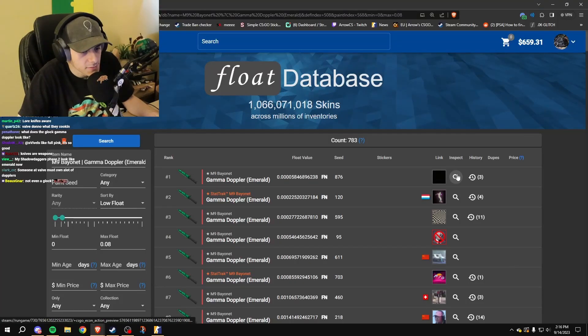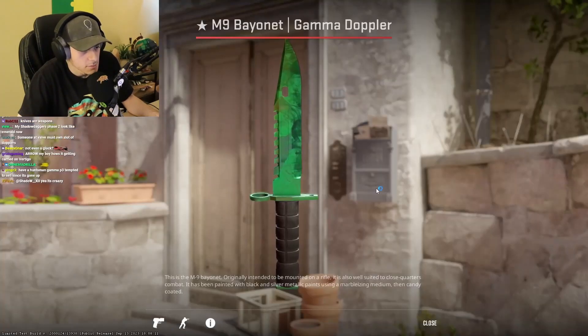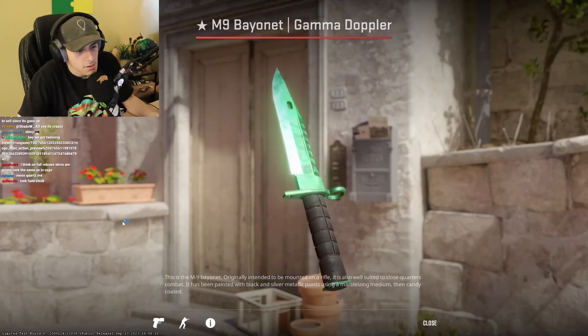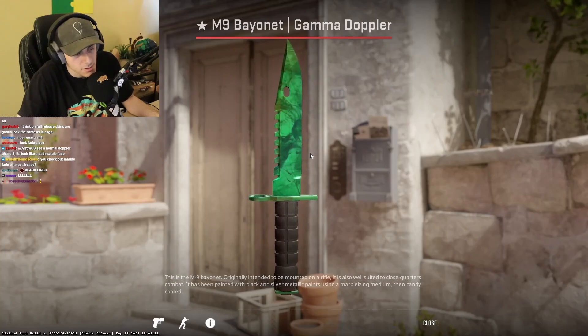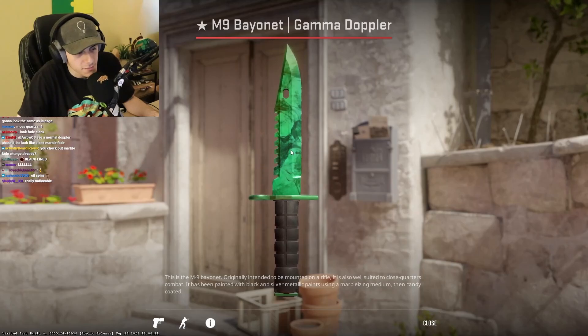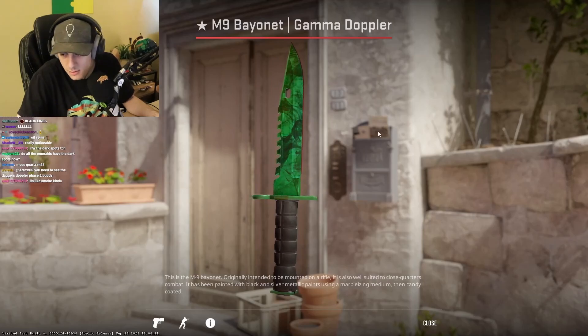Check out the Emerald. M9 Doppler — M9 Gamma Doppler, number 1 lowest float. Gamma Doppler Emerald. And that's what it looks like. That looks so weird. The dark spots are so... This is a thing that China doesn't like on their Dopplers — both Gamma Doppler and regular Doppler. Dark spots. That's something that will get you a lot less overpay on a Ruby or a Sapphire if you're in China. And it's now way more obvious if there's an oil spill on there — way more obvious.